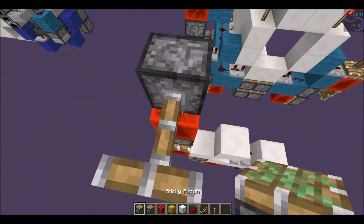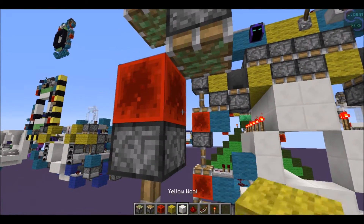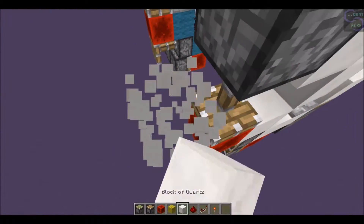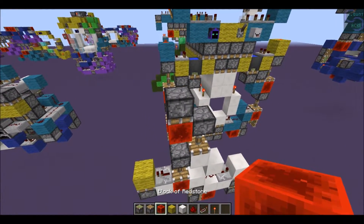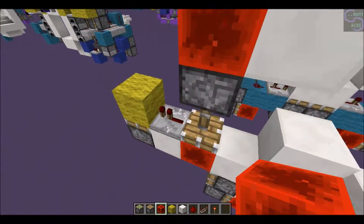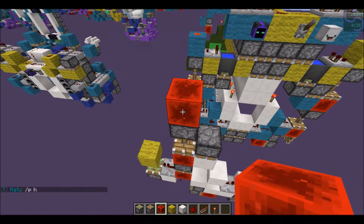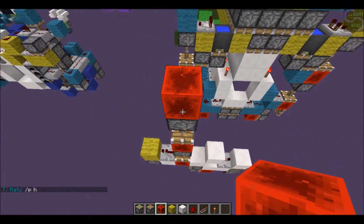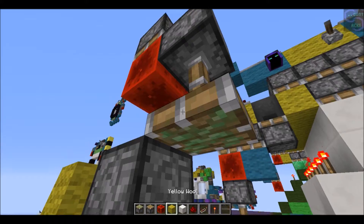Let me get into explaining this little circuit thing. When you power this, as you notice, it gives out a one tick pulse. But if you unpower it, it also gives - it's pretty much a dual edge - it powers on both. But if you do it without this little side here, it's only going to do a one tick pulse every other tick. So that's why you need this little part.